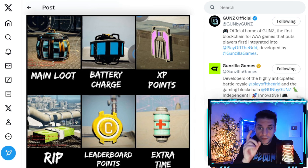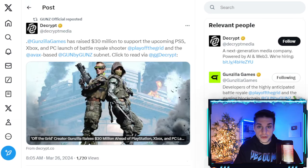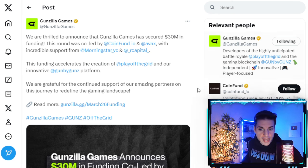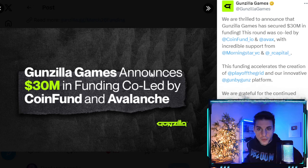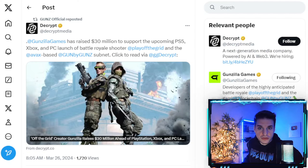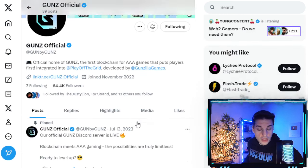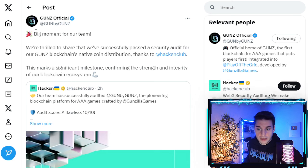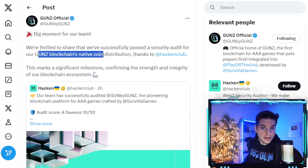Before I forget — we just got a few announcements for Gunzilla and GUNS and Off the Grid. Gunzilla Games just raised 30 million dollars in funding from CoinFund and Avalanche. This is pretty massive — it tells me we are getting much closer to the launch. Also, Gunzilla just announced right before I recorded this video that they just finished an audit for their blockchain native coin — the GUNS token. This is huge; things are really shaping up.